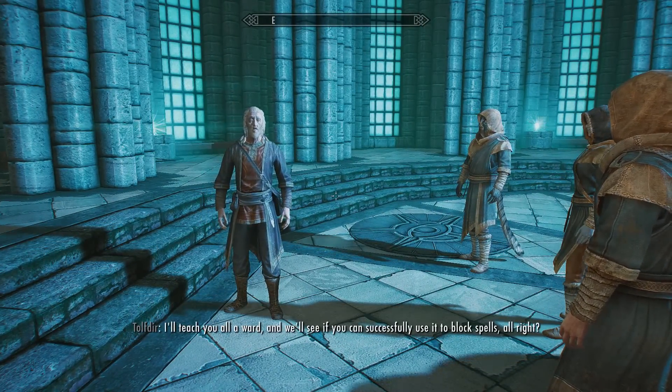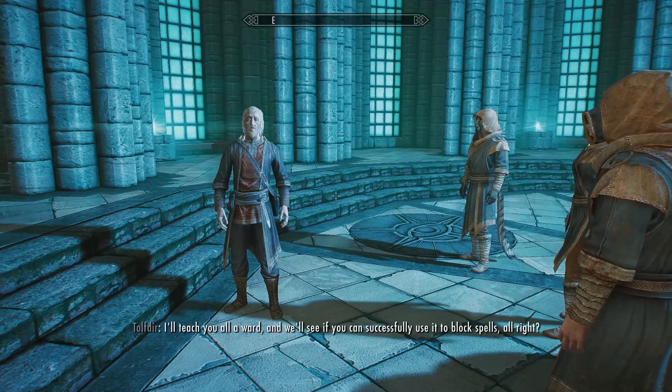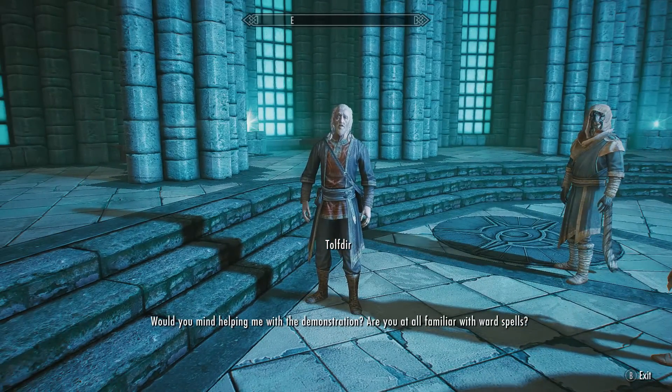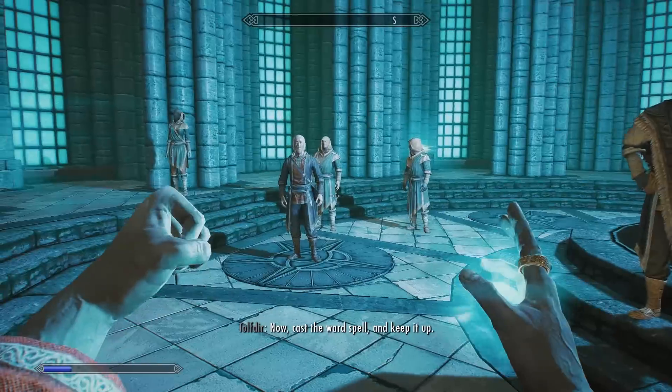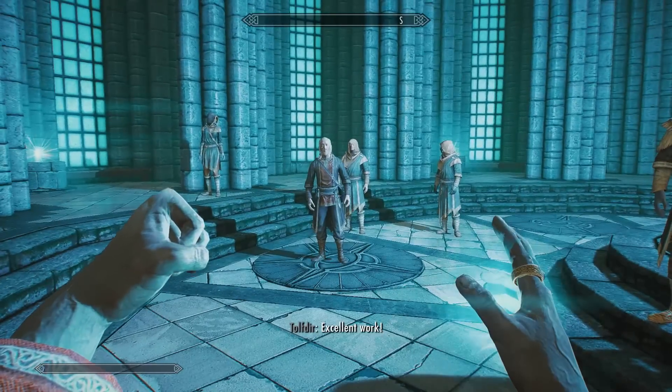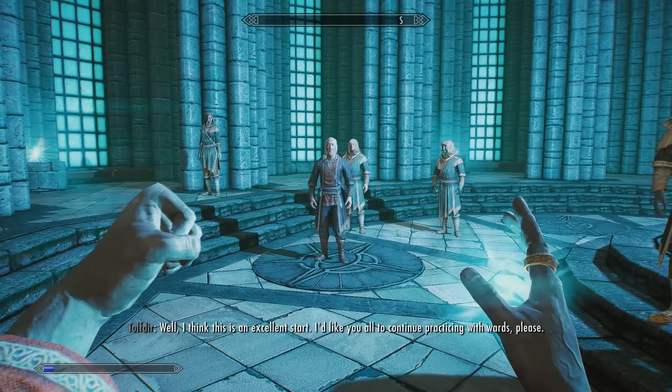Once you're inside the college, the first quest you'll be given is called First Lesson. This is really easy - you literally just need to demonstrate a ward spell, which Faralda will actually teach you anyway if you don't know it yet. You just stand there with your ward spell, she attacks you with a fire spell, and then that's it - First Lesson over.